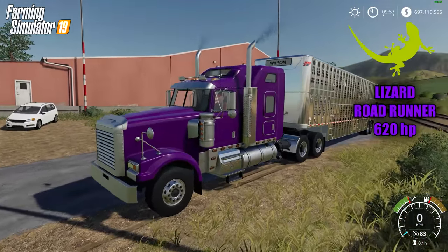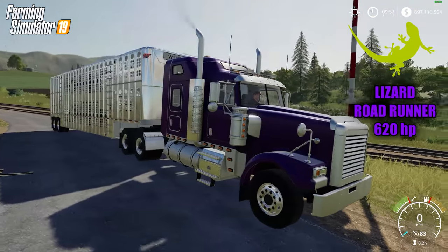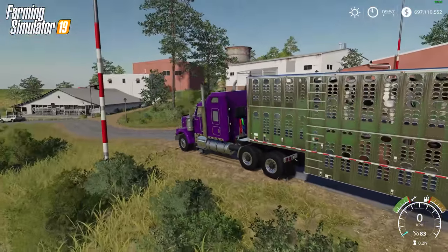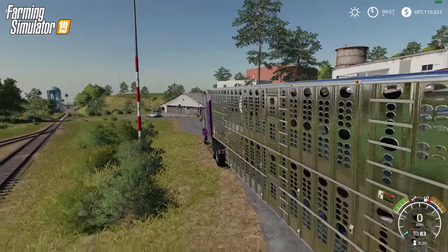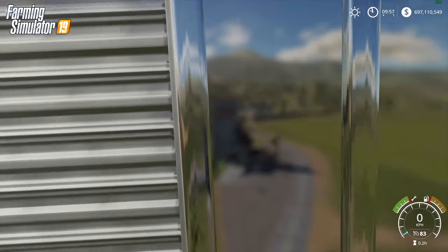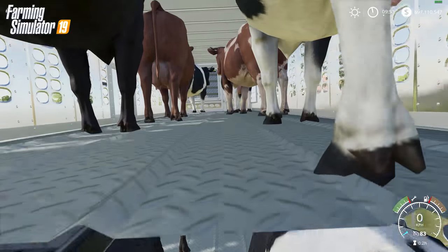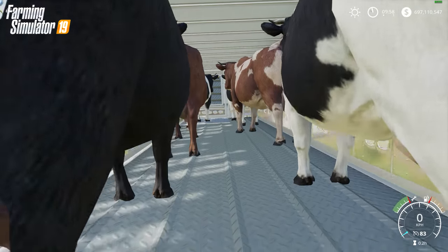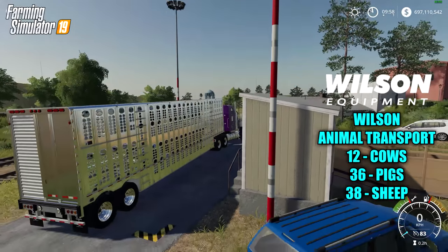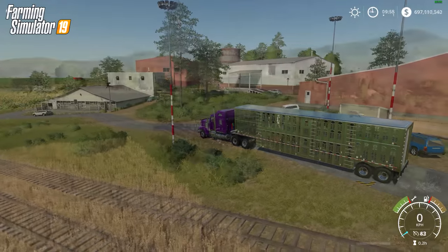Here's our first semi — the Lizard Roadrunner coming in at 620 horsepower. This is the biggest semi in the vanilla version and I took it in purple. We're attached to this really cool Wilson Animal Transport. You can see the cows inside on different levels. The animal transport is capable of holding 12 cows, 36 pigs, or 38 sheep.